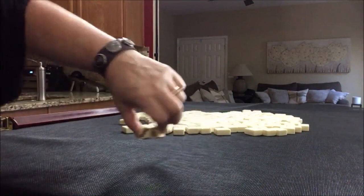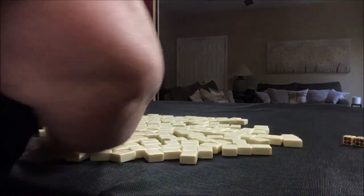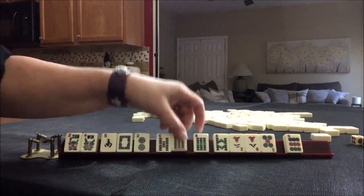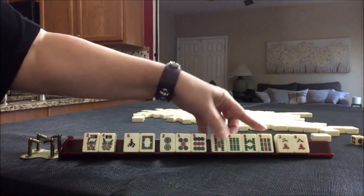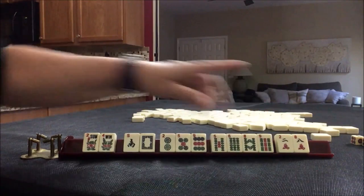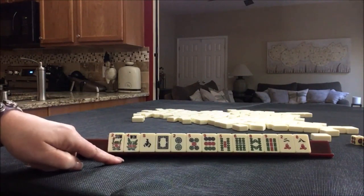I rolled a four, so we're going to be north with 13 tiles. We have flowers, south, white, three dots, four dots, five bams, four bams, two cracks — singles except for the flowers. If these were your tiles, what would you play and what would be your first pass?